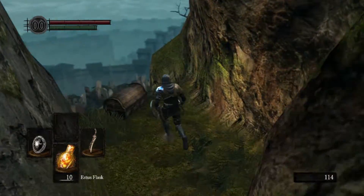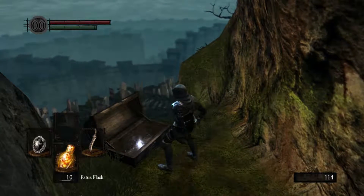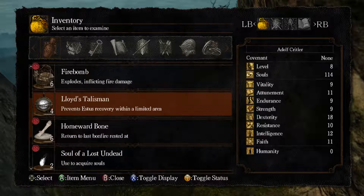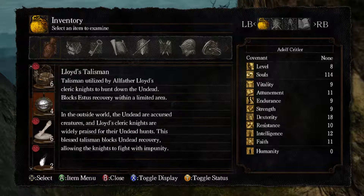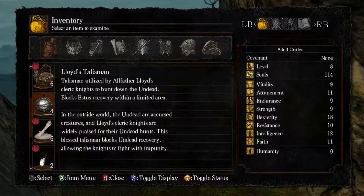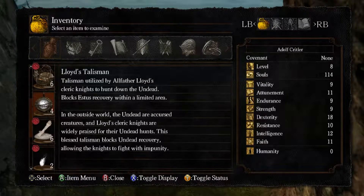There should be one more — should contain some Lloyd's Talismans. Oh God yes, my memory's so good. This is kind of an online battle item as well — it prevents Estus recovery within a limited area. A talisman utilised by Allfather Lloyd's Cleric Knights to hunt down the undead. It blocks Estus recovery within a limited area. In the outside world, the undead are accursed creatures, and Lloyd's Cleric Knights are widely praised for their undead hunts. This blessed talisman blocks undead recovery, allowing the knights to fight with impunity.